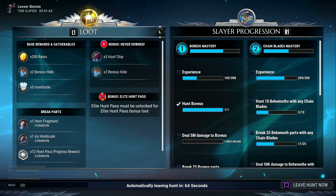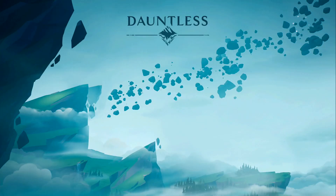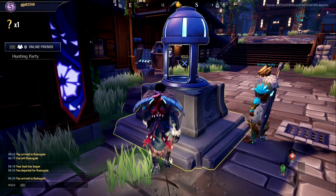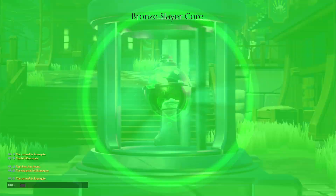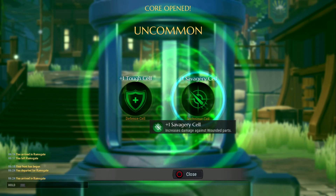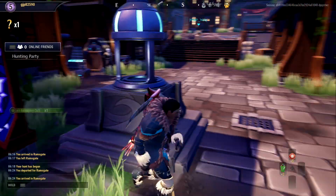Alright, so we're working on our progress. Got our nice set of items. Let's leave and go into Ramsgate and do things around the town, see what we can get. We have the orb thing — the core. Break the core. We got Tough Cell, Savagery Cell, Savagery Cell. Alright, that helps us out a little bit.